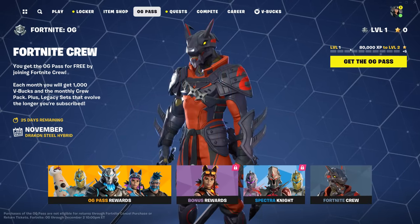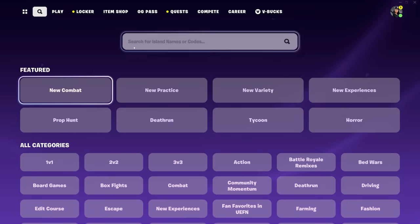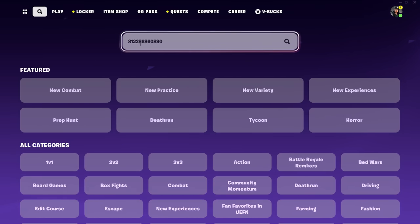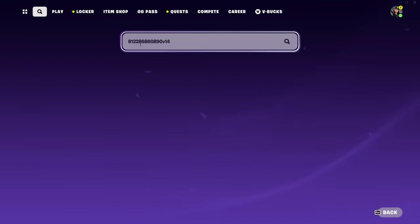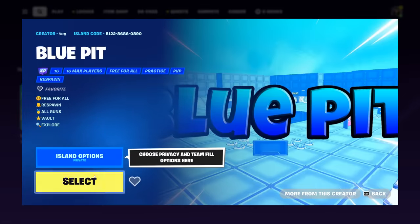I literally don't even have the battle pass. So what you guys want to do is go over to this search bar right here in the top left corner, and from there type in the map code 812286860890. Then make sure to type V14 and hit enter. From there, this blue pit map should appear, so make sure to select it.